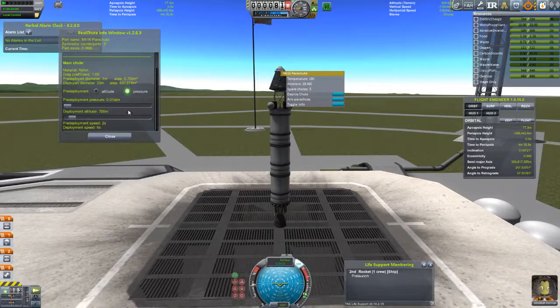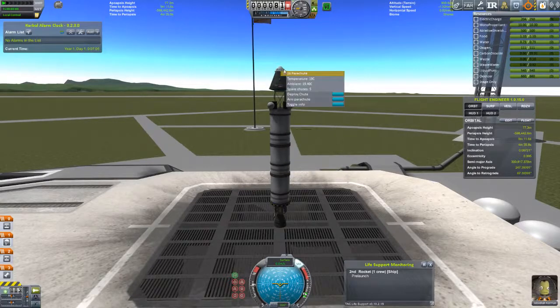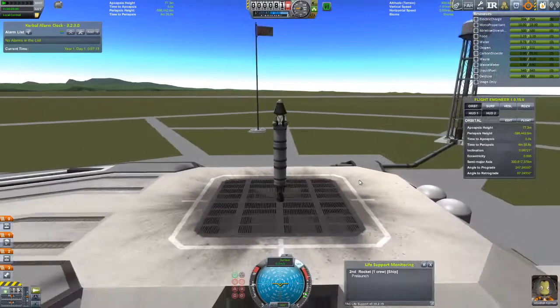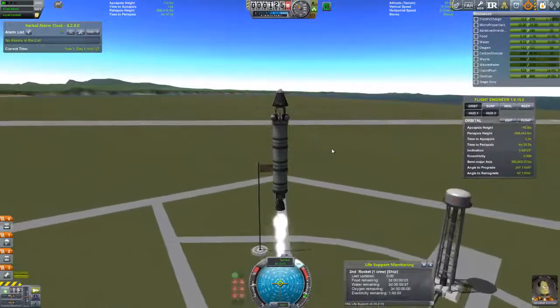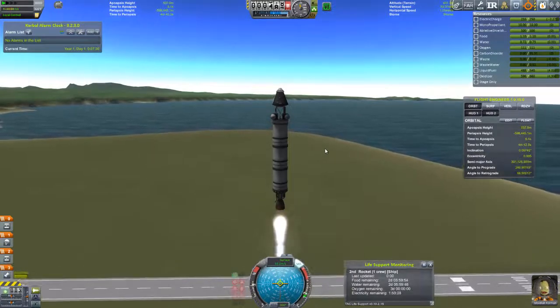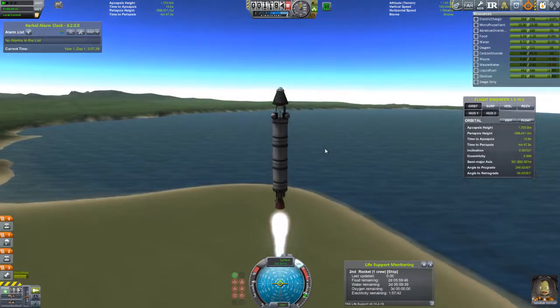I usually pre-deploy the chute around 5,000 meters and fully deploy around 500. Set deployment altitude to 5,000 and full deployment to 520 — close enough. Arm the chute for auto deployment. Alright Jebediah, let's go up in space. There we go — a slower launch this time but plenty of fuel. Sitting on 500 gallons of liquid fuel I should be able to build up some speed and maybe even get into orbit.